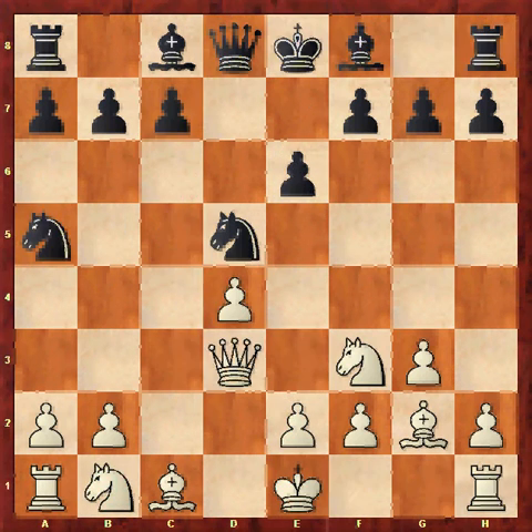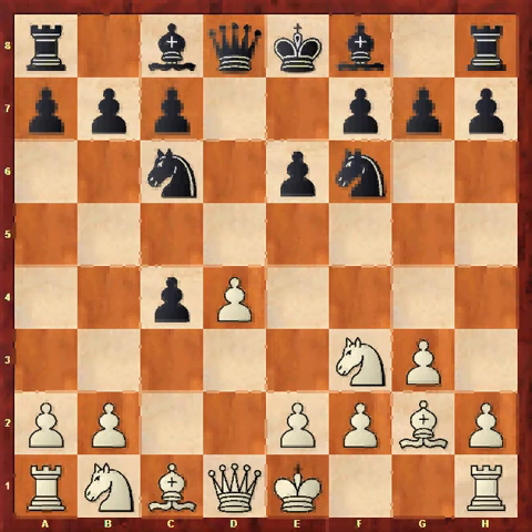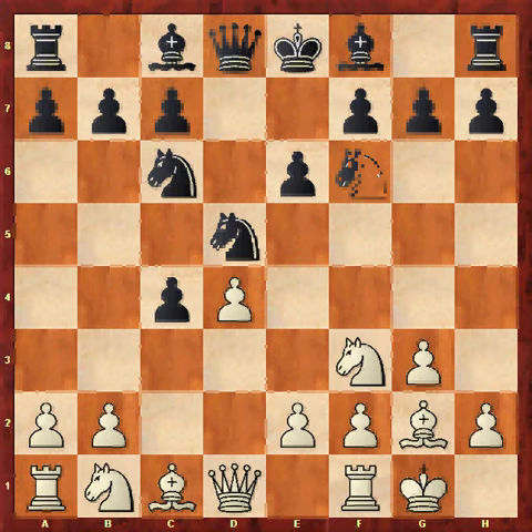Going back — Qa4 is the mainline move which can yield very interesting positions. Black doesn't need to play Nd5 by the way; there are moves like Bd6 and a6 and so on. But here he castled, and the reason this is a little inaccurate is that Nd5 now prevents white winning the pawn back, because if Qa4 there's Nb6. So white now has to struggle a little to get the pawn back.